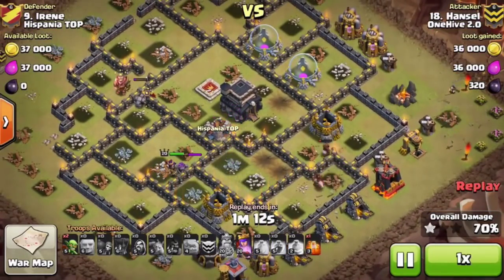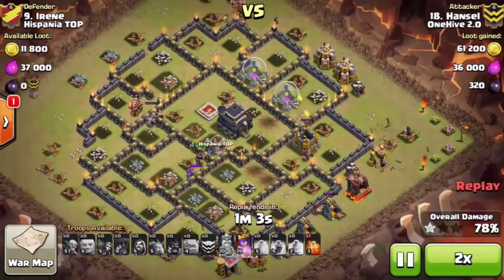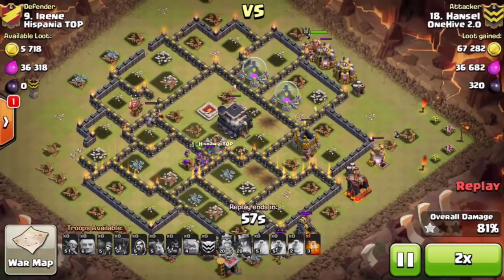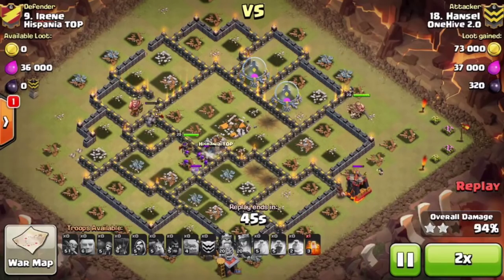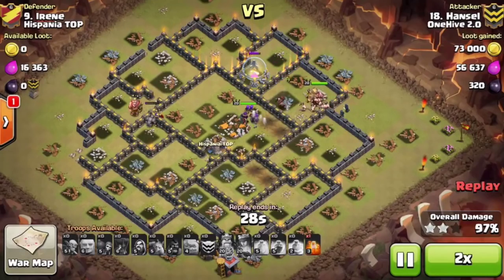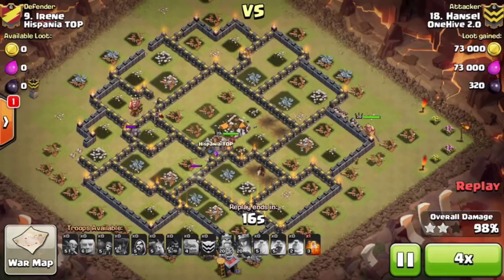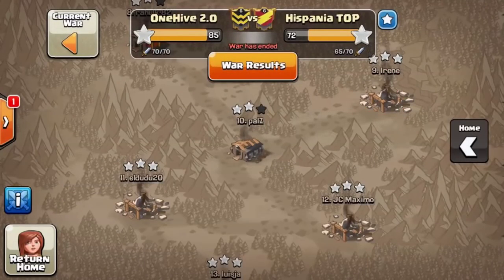He still had his queen ability and used it to get the town hall. This is one of the reasons I like having three heals instead of a rage, especially with the poison spell — I don't think the rage got him much value here. If he had one more heal, he could have put it on that last group of hogs and saved maybe seven or eight. It is a preference — he did take out the dragon faster, but it's a preference.